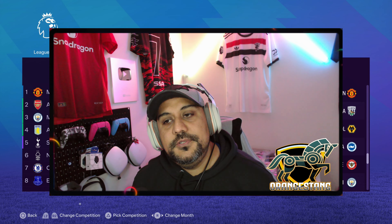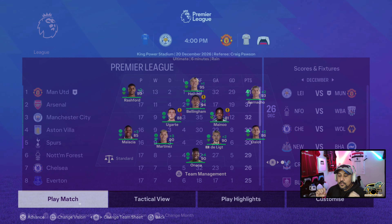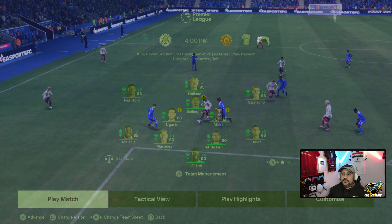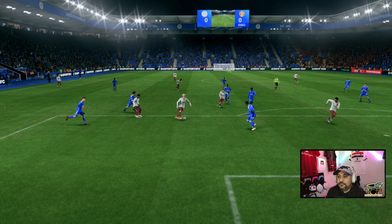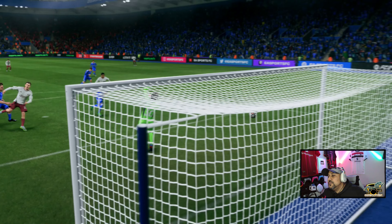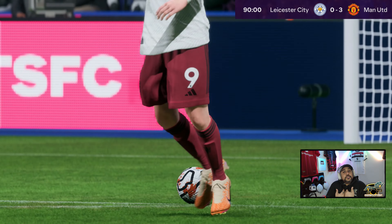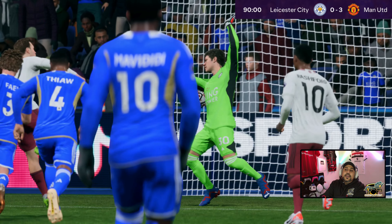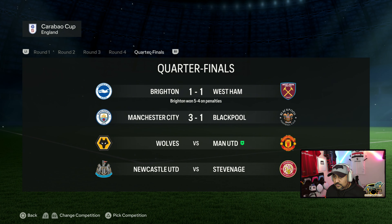Welcome back for episode 6. We're jumping right into it - there's a table four-point cushion, game in hand against Arsenal. Against Leicester City in the first simulation, you can see a beautiful passing move to Haaland, it goes to Orgate who gets his first goal of the season. I tried so hard to get this guy to score - he couldn't score for me, but he scores in the AI sim. 3-0 victory, beautiful clean sheet. We needed it.